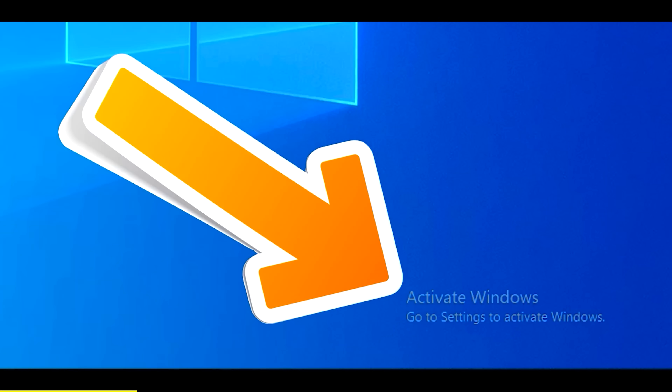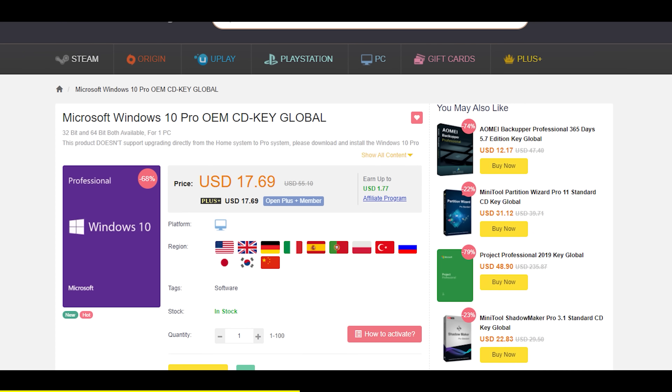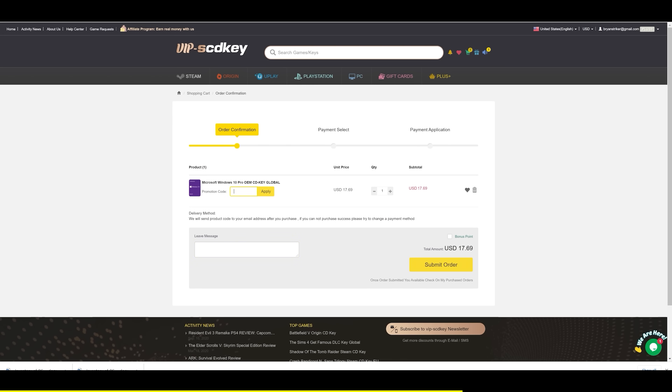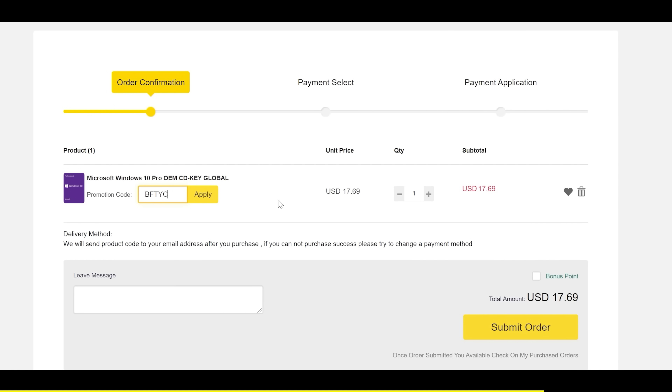Let's get onto it right after this sponsor spot. You can get rid of that Windows activation message with today's video sponsor, SCD Keys, for as little as $12 USD. After you use that coupon code BFTYC, you can get activated today. Links in the description below.